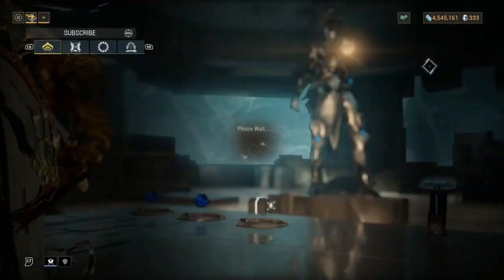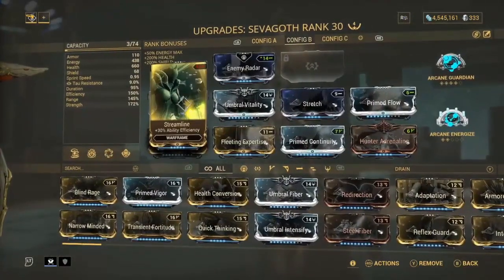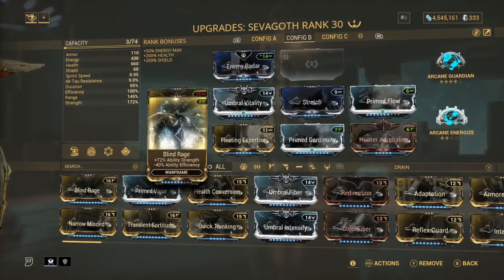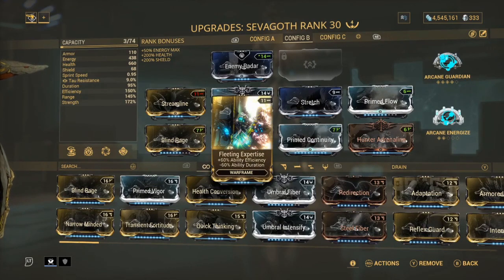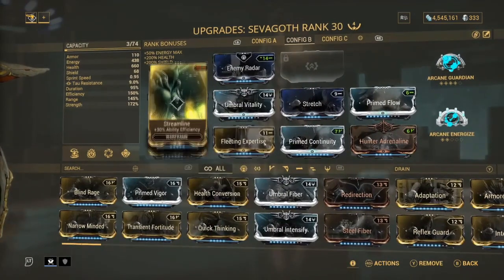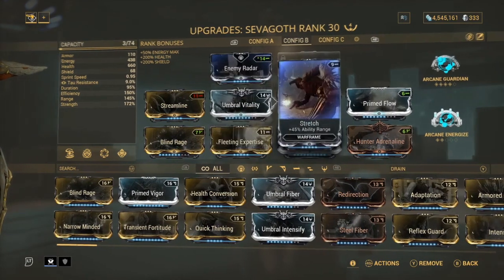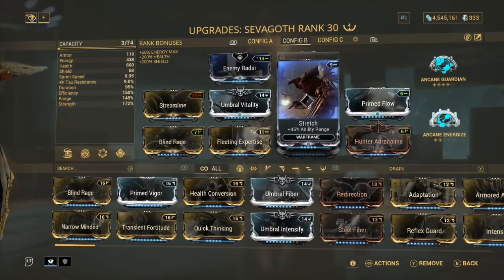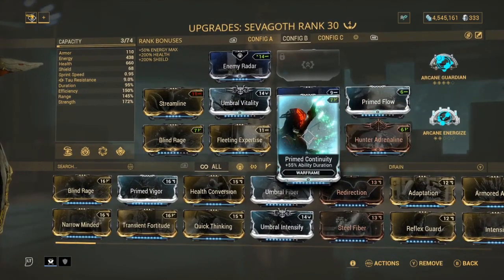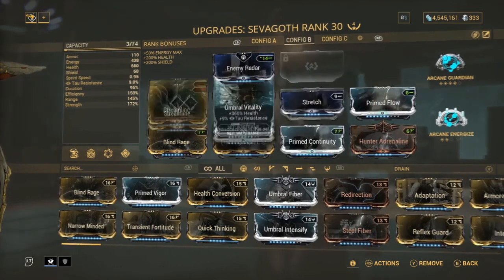On Sevagoth's shadow we've got Streamline for efficiency, Blind Rage for strength, Fleet Expertise for more efficiency — because we're using abilities a lot, especially Breach Surge, to do as much damage as possible. We also have Umbral Vitality for health, Stretch for range, Prime Continuity for duration, Hunter Adrenaline for energy, and Prime Flow for maximum energy.